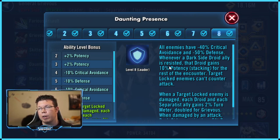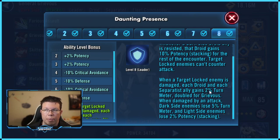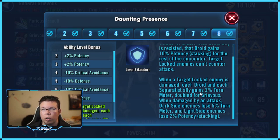Whenever any of his fellow droids tries to inflict a debuff or a status effect and they're resisted — for example, he tries to reduce turn meter and they pass their Tenacity check — he gains Potency. So with one AoE, if Grievous fails enough times, he's going to gain 100% Potency, because he's resisted by five different characters twice. You can build up your Potency really, really quick. This is how the different target lock turn meter gains from all the target locks work: when an enemy is damaged by an attack, dark side enemies lose 5% turn meter.